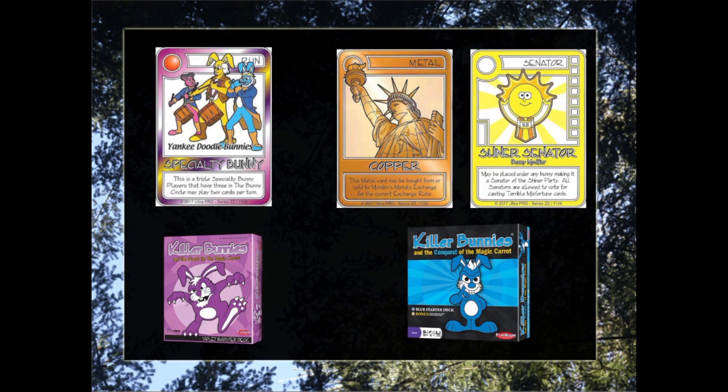A few fundamental mechanics of the Caramel Swirl Booster Deck are present in other boosters, such as the Specialty Bunnies from the Violet Booster Deck and the Metals and Sanders from Conquest. For more information on those mechanics, reference those Flo's Fundamentals lectures.